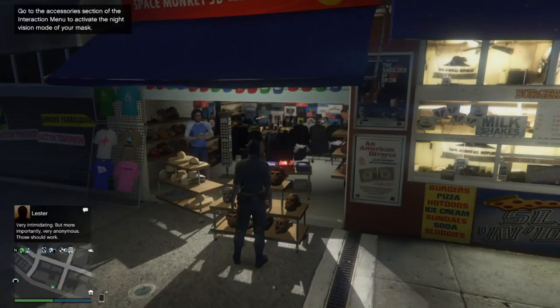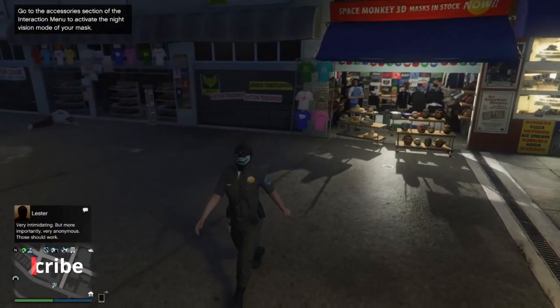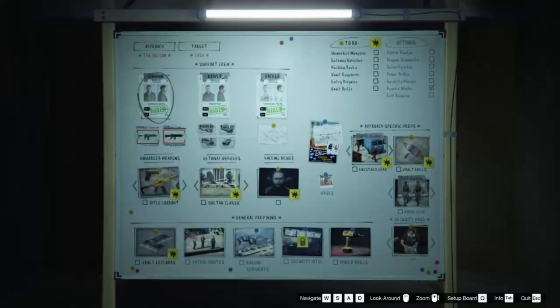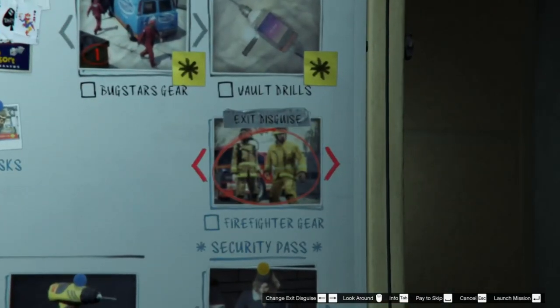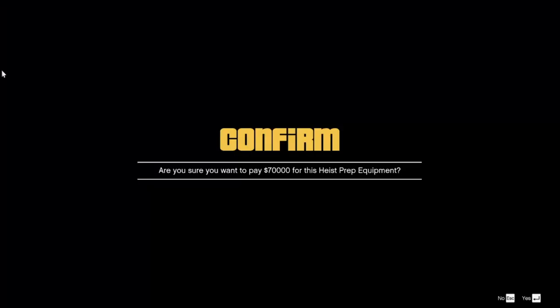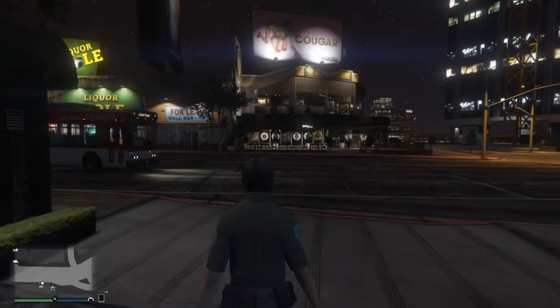Once you've done that, your mask store should turn from green back to white, which means you are ready to do the glitch. Go back to your planning board, go to the disguise section, and select the police outfit — not the fireman one. Do not pay for the equipment; you're going to go in and do it yourself. Start up the mission and do it like normal.